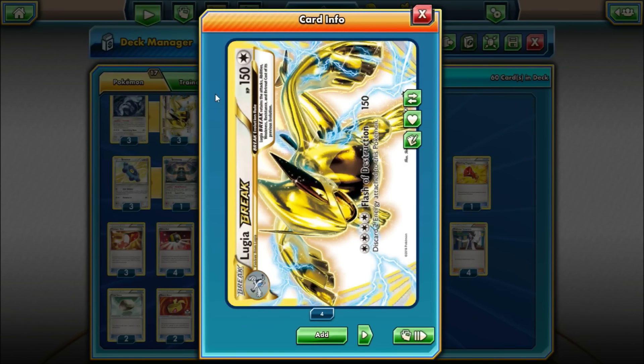The whole deck is based around Lugia Break with 150 hit points. That is amazing because Lugia Break still retains the Pressure ability from the standard Lugia, which essentially makes Lugia a 170 hit point non-EX stage 1. If you look at other Breaks like Greninja, it has 170 hit points but it's essentially a stage 3. Lugia only has to evolve from one form, so it's effectively a stage 1 with 170 hit points.